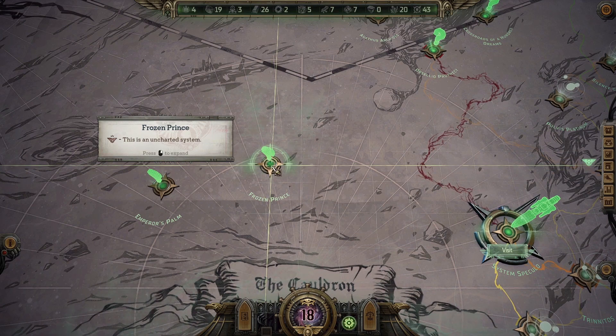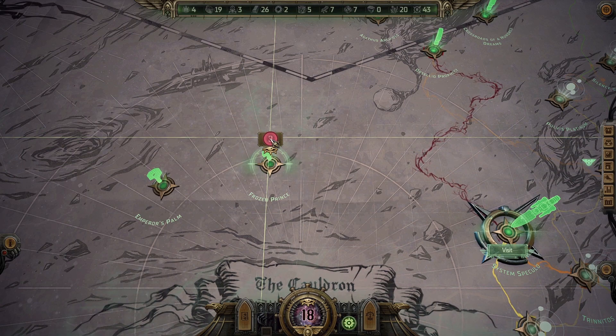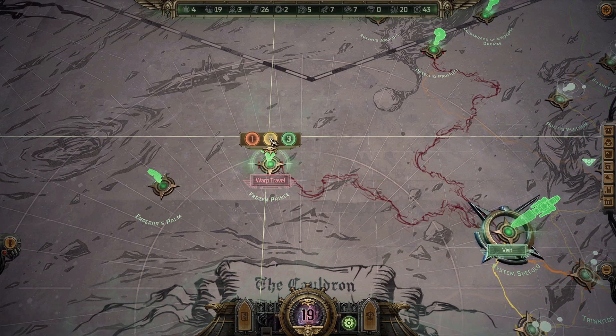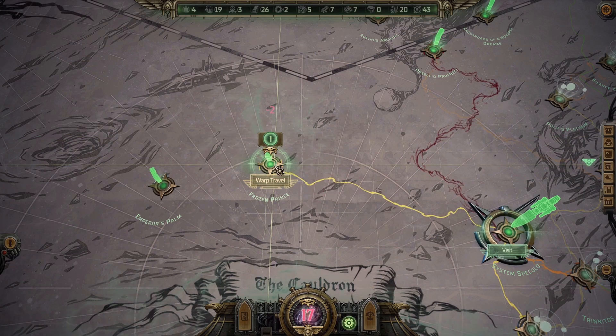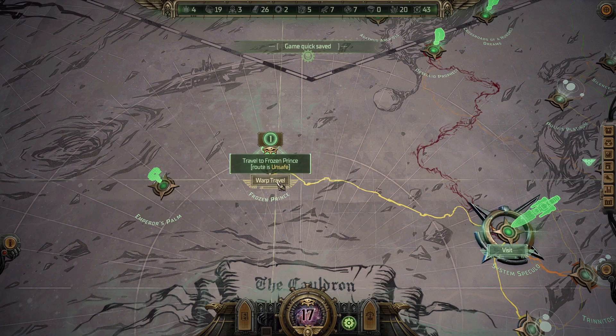Do I want to chart a course to Frozen Prince? We have 18 navigators — let's do it. Make it unsafe. Save it and then let's warp travel.